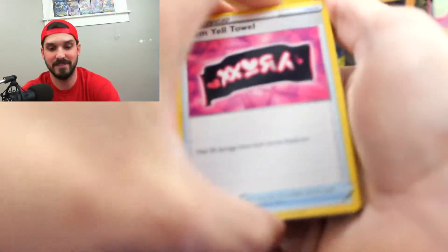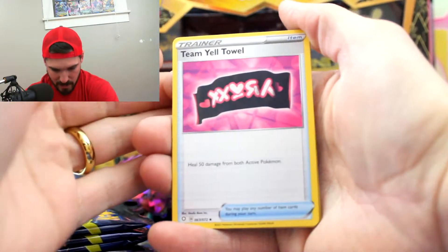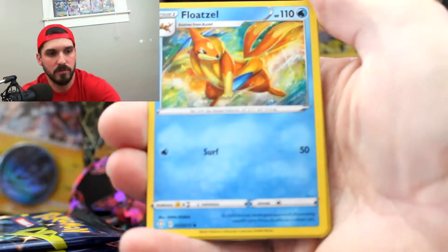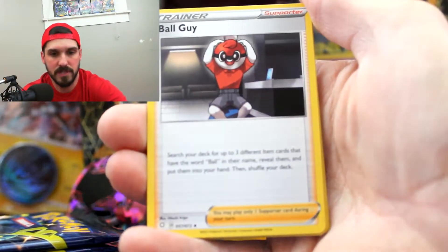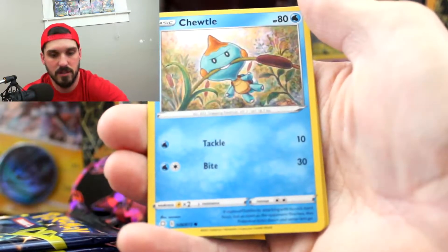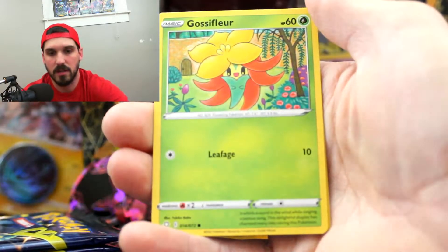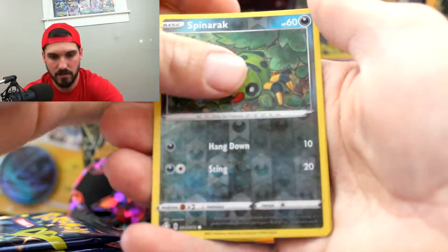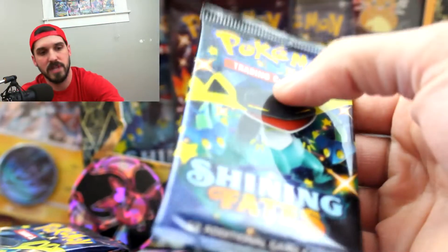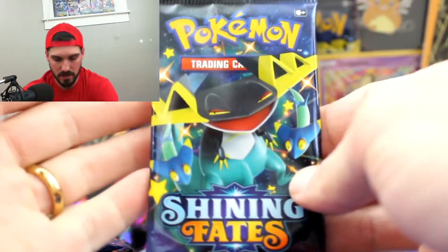It's a possibility we could hit it on the first pack — you never know. Right out of the gate we got Team Yell Towel, Floatzel, Ball Guy, Nickit, Eevee, Chew Toll, Kekanea, Gossiflueur, and Reverse Spinarak. Nothing fancy. Also a Professor's Research — can they take her out of the game? I'm tired of seeing her.